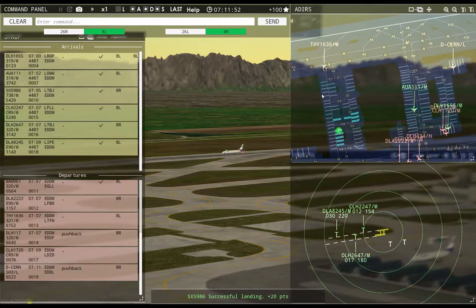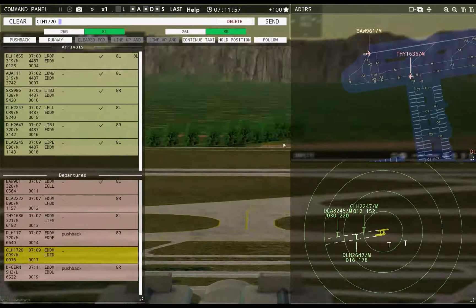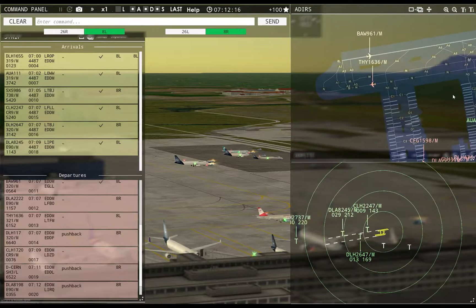Hanseline will land, you'll go. Might be able to sneak this guy out — that would be good. I can't push you yet. Ground, Dolomiti 8198 requests pushback — Dolomiti 8198 pushback approved, expect runway 8R. I think I can get you going. This one will just have to wait.